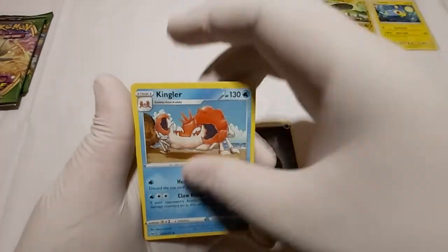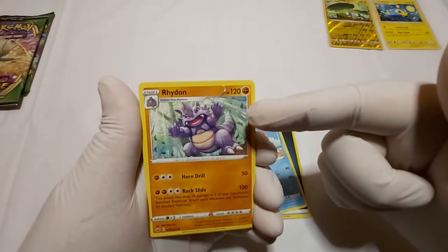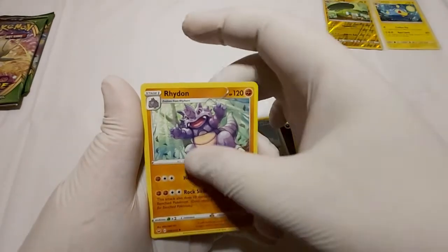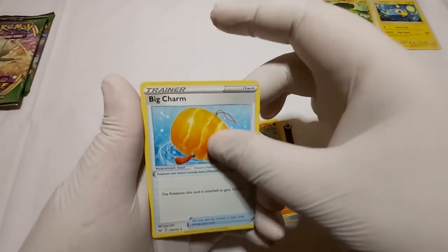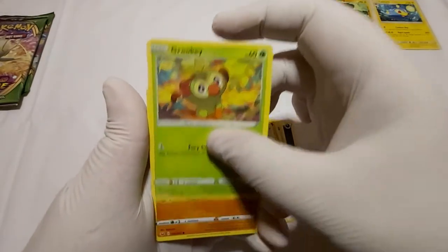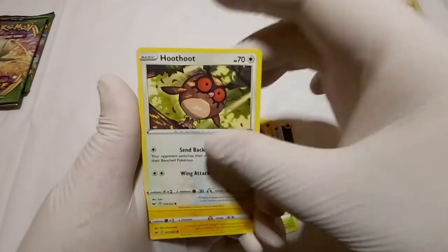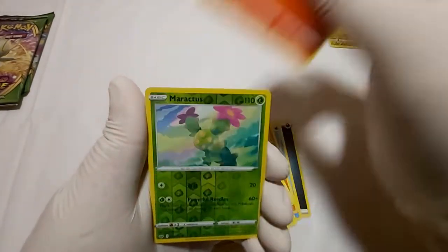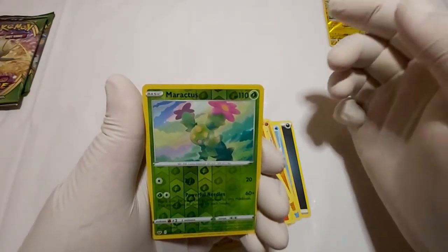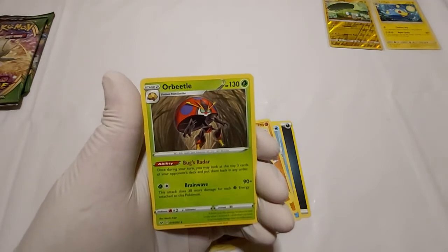Kingler. Rhydon. That's actually the first Rhydon card I saw. Nice artwork. Big Charm. My favorite journey. Darkrai. Mudbrae. Two Toots. Pincurchin. Vulpix. A Reverse Hollow Maractus. And we got an Orbeetle. Non-hollow.